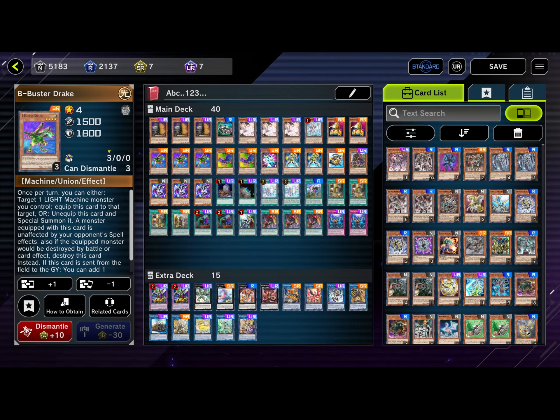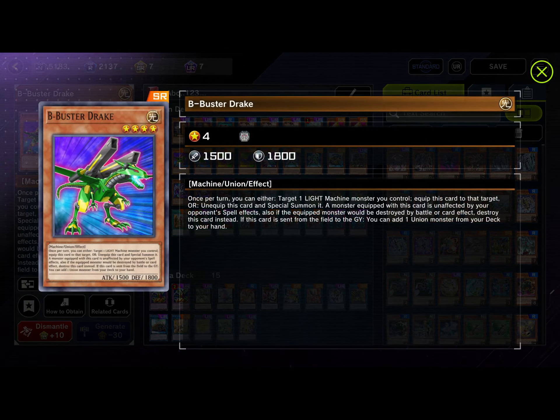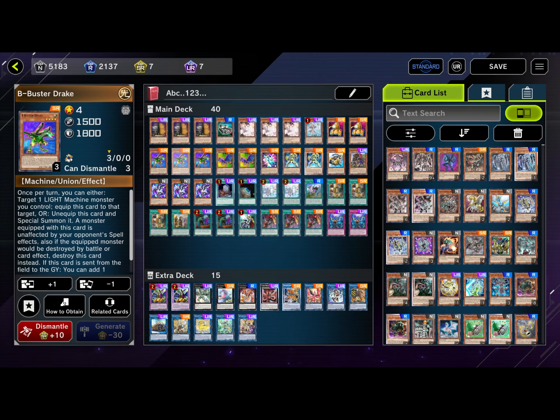We run three B-Buster Drake — it's the primary one and the best one, so you want to run more of this than the others. Once per turn you can either target one LIGHT monster you control to equip this card, or unequip and special summon it. A monster equipped with this card is unaffected by opponent's spell effects. If this card is sent from the field to the graveyard, you can add one Union monster from your deck to your hand. That is really the core of the deck.